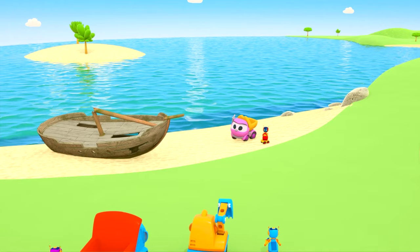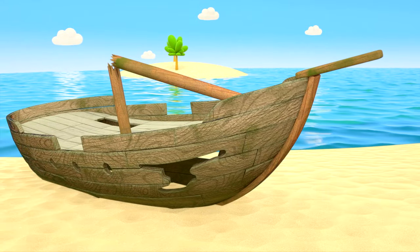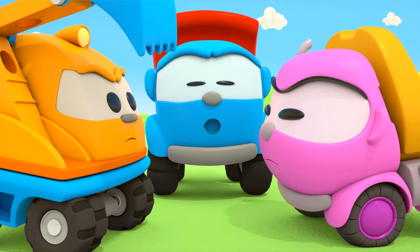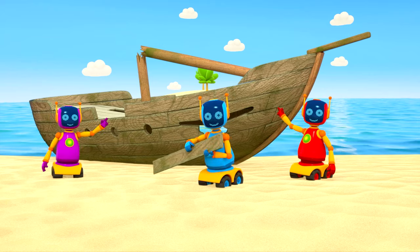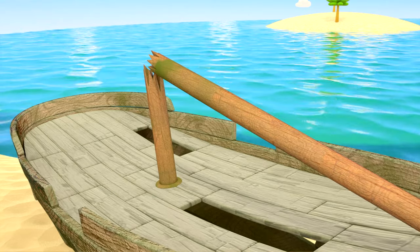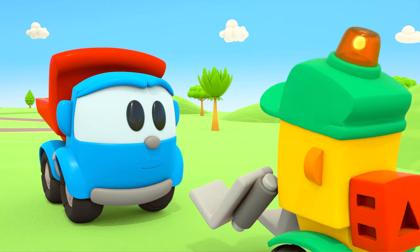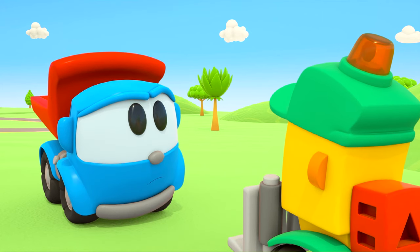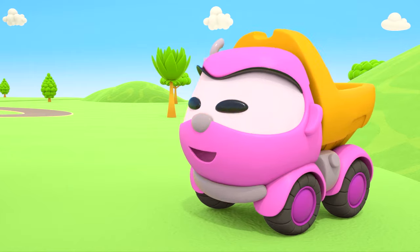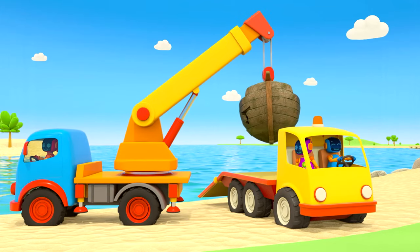I wonder what the robots will show Leo. Look what I've got here — a boat! We found that first. Now that's a real boat. The robots are already planning to go sailing. There's no way that'll work — the mast's broken, and the rudder, and water will come through here. Even if we fix it, it's not going to sail anymore. I guess it'll have to fly. We can make swings for our amusement park! The robot has lifted the boat and loaded it onto the tow truck. Let's go to the amusement park.